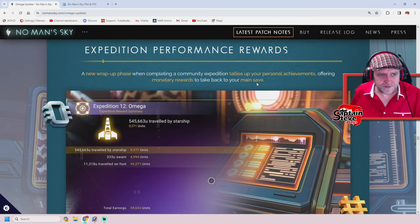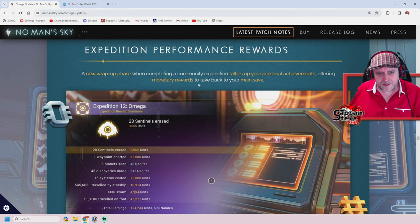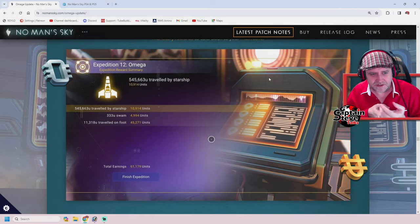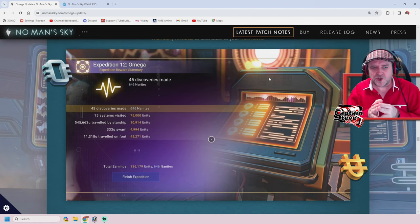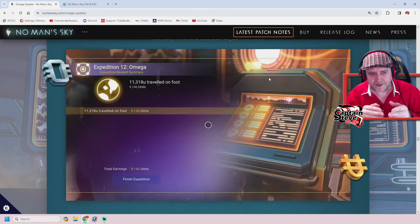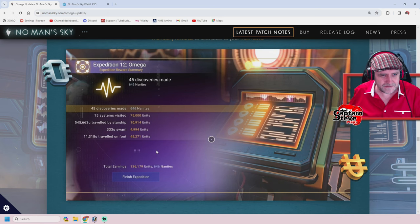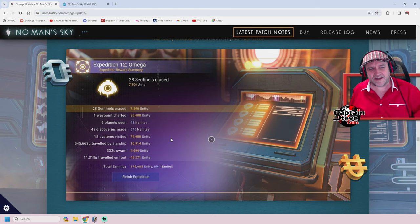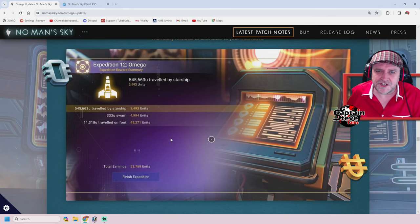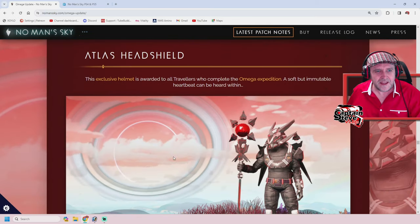Expedition performance rewards — a new wrap-up phase when completing community expeditions tallies up your personal achievements, offering monetary rewards to take back to your main save. I love all this sort of stuff — it feels very reminiscent of getting your score printout at the end of laser tag. Look — how many systems you've visited, how far you've travelled, how many sentinels you've taken out. Heck yes, I'm all up for this. That's going to have me running expeditions just to see the end screen.